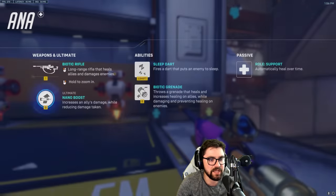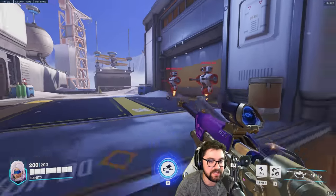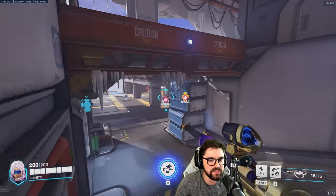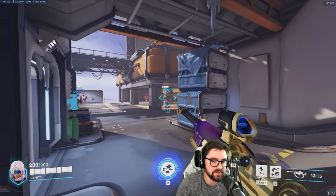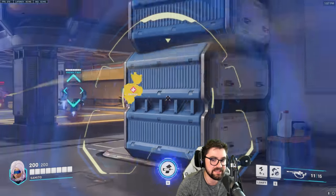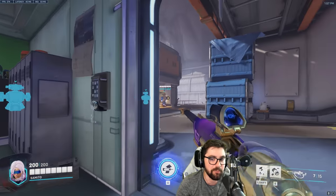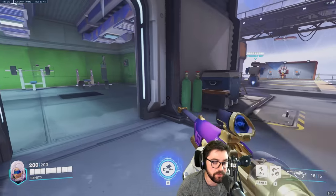Let's get started. Her Biotic Rifle does 75 damage or 75 healing each shot. When it's unscoped, this is very important — it shoots a projectile, so there's travel time. However, when you are scoped in, it is hitscan — instantaneous travel. So targets that are low HP, generally you want to be scoped in to heal unless you put yourself at risk.